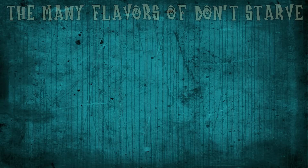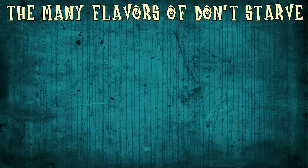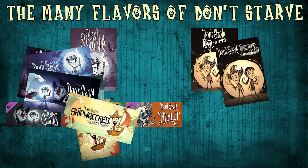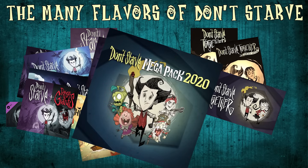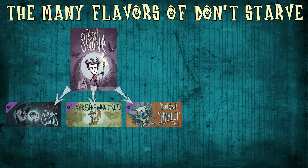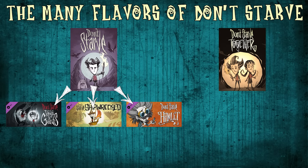To start things off, I need to explain some terminology, as the various game titles, versions, and bundled packages often get confusing for people new to the franchise. Depending on how you look at them, there are either two or five versions of the Don't Starve experience with a couple of subcategories of each. Looking at the two versions, they are the single player game known as Don't Starve and its related DLC expansions, and the multiplayer game known as Don't Starve Together, which I will usually refer to as DST for short.